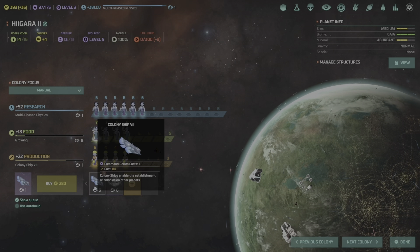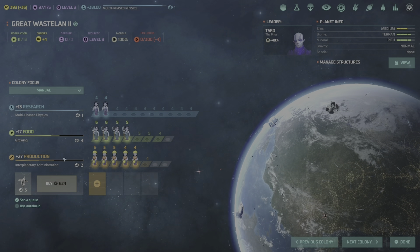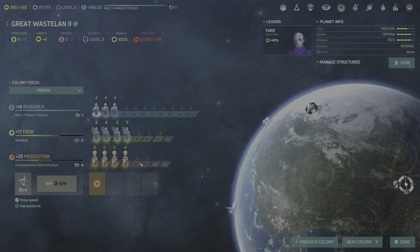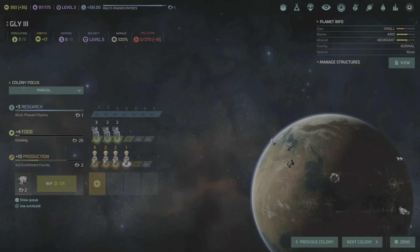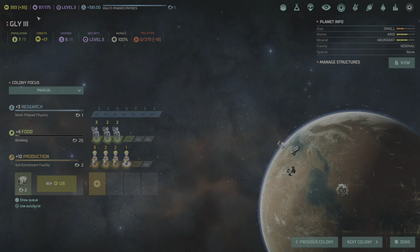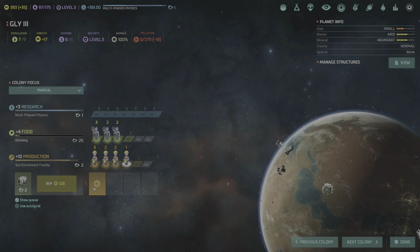Starbase completed on Great Wasteland 5 — now terraforming to the next tier. The blockade over Tanis 2 is now over — the Enterians always only blockade once and then they leave.